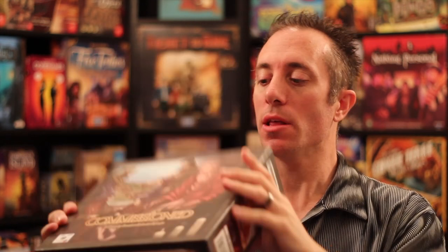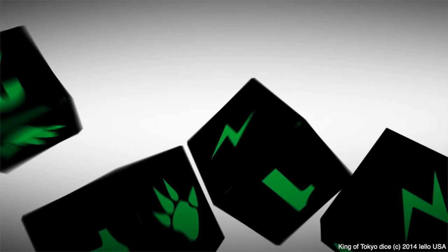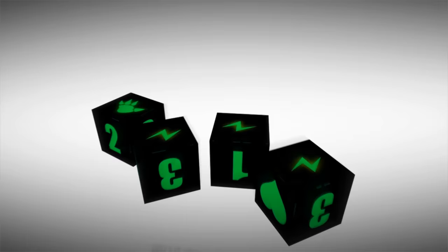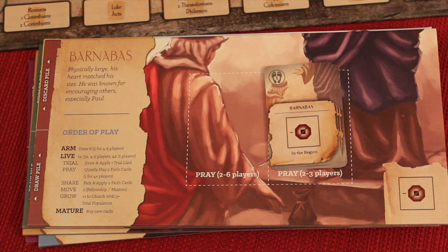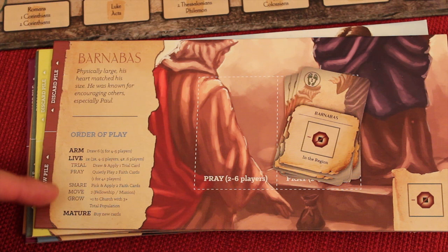So let me show you how it's played and I'll see you on the other side. At the beginning of the game, everyone gets to pick their player and they get a set of cards that matches their special abilities — essentially a set of cards all identical to that character's special ability.